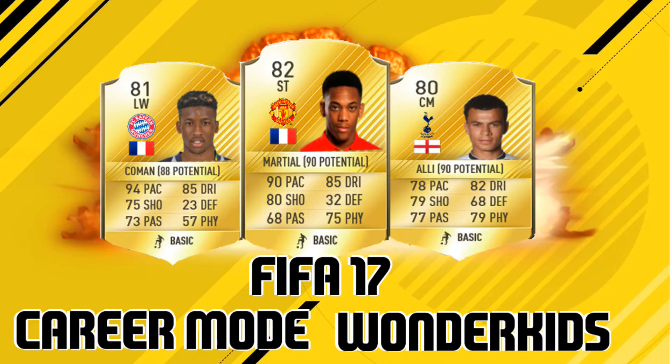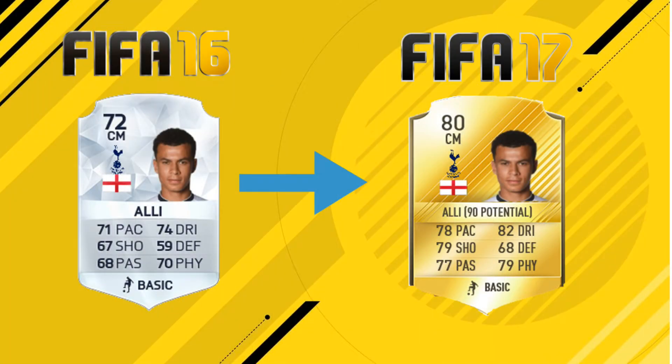So let's jump straight into number 1 which is Dele Alli. This guy's card this year looks pretty average — obviously a massive increase on the 72 base card he had last year — but it's the potential that you really need to look at here. As you can see next to his name, he's got a 90 potential. Sorry about the motorbike going past, but yeah it's a plus 8 overall.